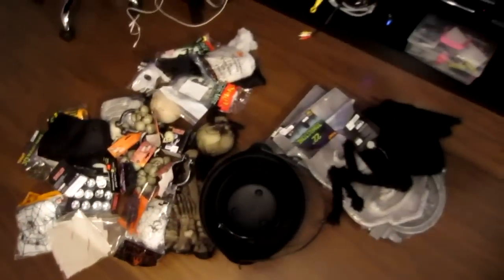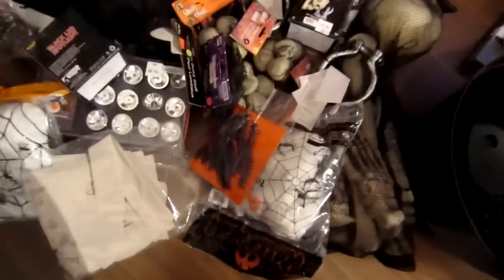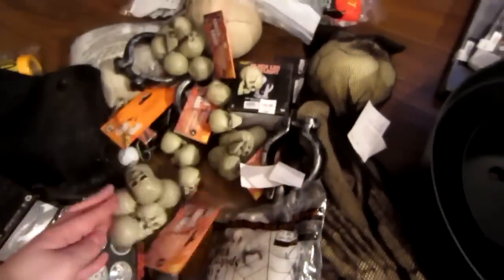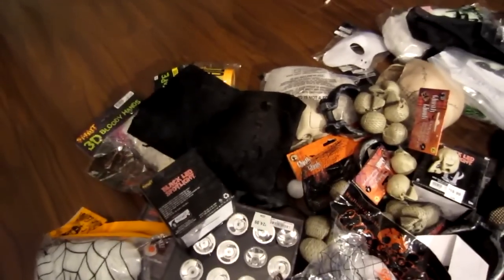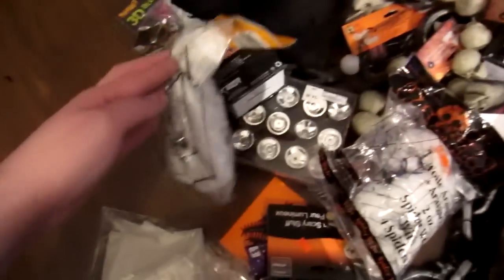The biggest pile is probably this — we just dumped everything we bought on a big pile. So what do we have here? Some thingies, some worms, more bugs, lots of skulls, small skulls, lots of spider webs — those are actually pretty cool. Those bug things were found at a dollar store, so we bought like seven packages of those. You can do really cool stuff with them.